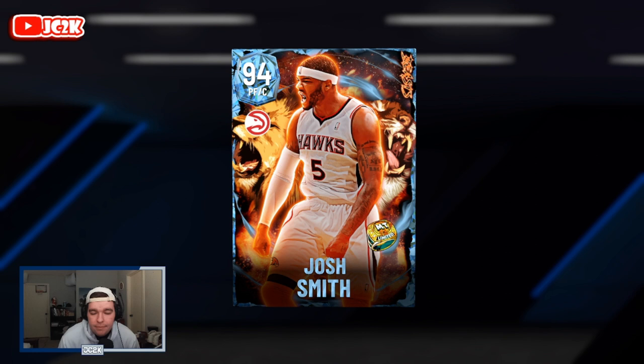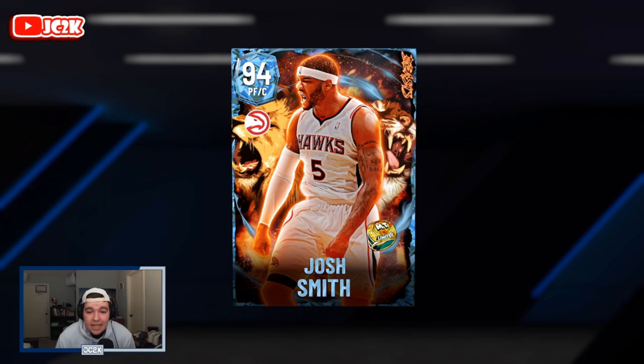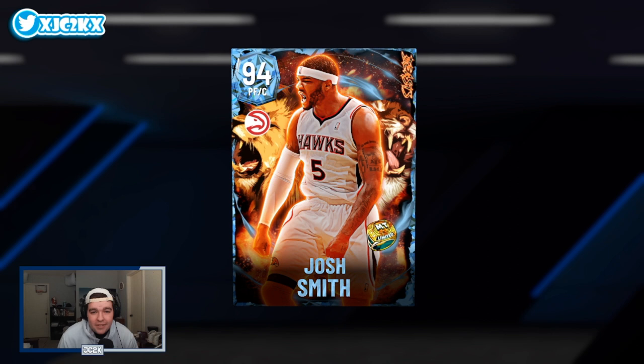I'm super excited to use this Josh Smith card further — for the time being he's going to stay as my backup power forward. I'll see what I do with my team over the next couple days with the new cards. In terms of budget power forwards, it's not going to get any better than him. You're going to be able to get this card for less than 20K, probably less than 15K MT, and he is going to be one of the best power forwards in MyTeam — an elite defender who is also a really good slasher and a really solid shooting option. Definitely an amazing card, highly recommend picking him up if you're looking to fill that power forward gap on your team. Hope you enjoyed the video — hit that like button, leave a comment, subscribe, and I'll be back with more 2K content very soon. Appreciate y'all, peace!